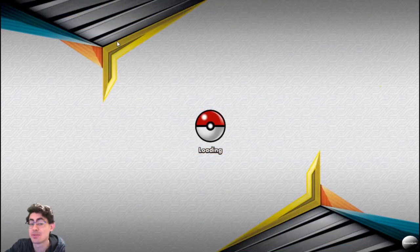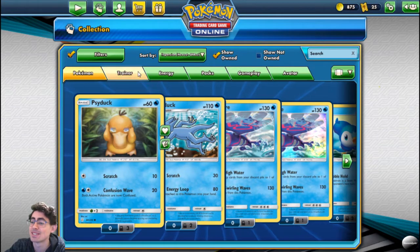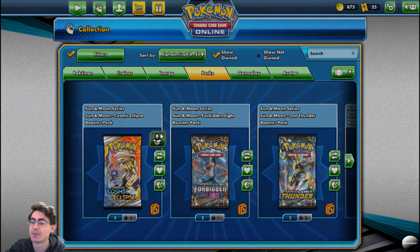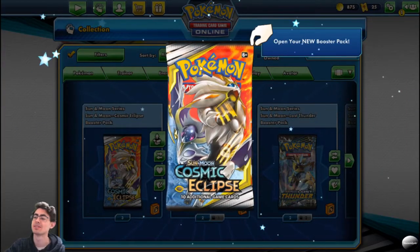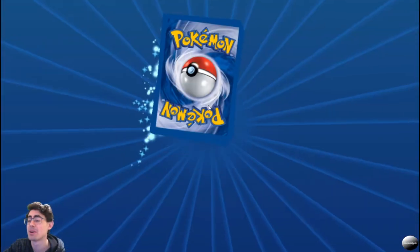Let me know what you think of those pulls so far — I am loving those two Articunos, two back-to-back Articuno GXs, absolutely beautiful. Now let's look at our Sun and Moon Cosmic Eclipse boosters and see if we get just as lucky, because those were some very, very nice pulls.